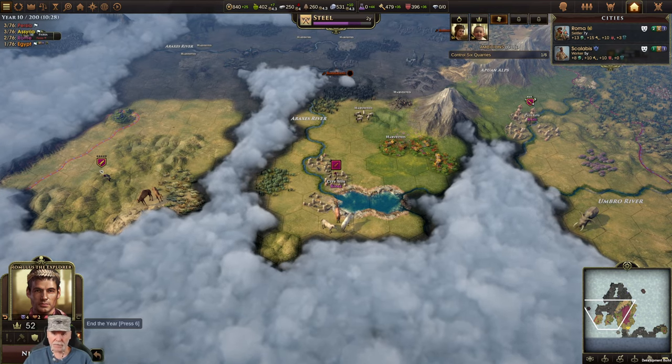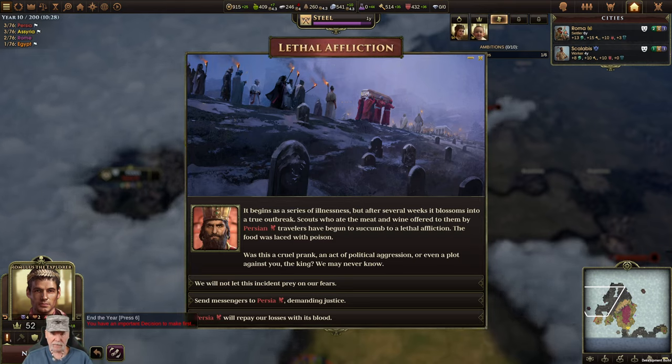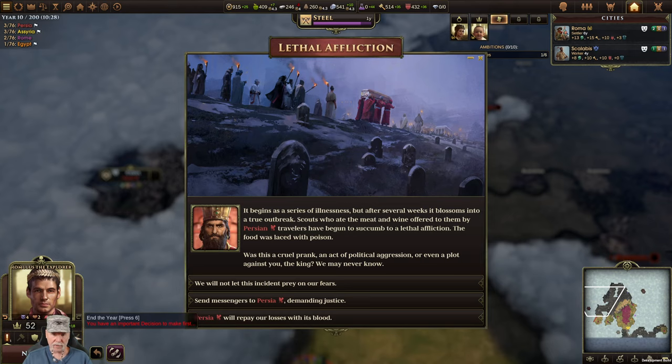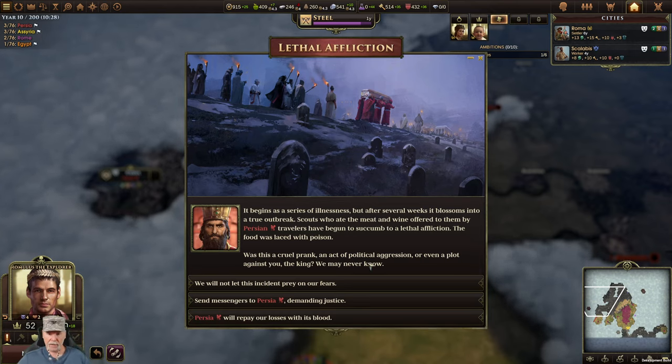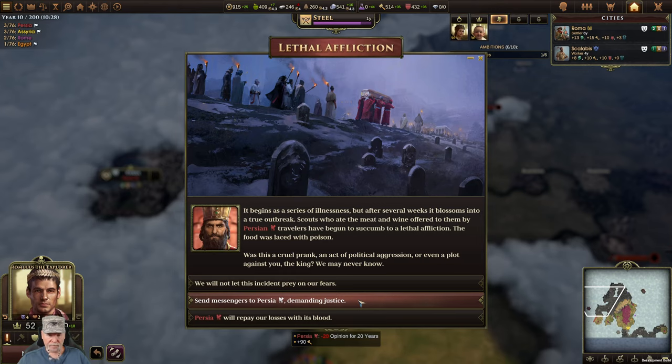Once we spam out a couple of three cities, we'll start taking out stuff. Lethal affliction - begins as a serious illness but then it evolves into a true outbreak. Scouts who ate meat and wine offered by the Persian travelers have succumbed to a lethal affliction. Is this a cruel prank, an act of political aggression, or even a plot against you?